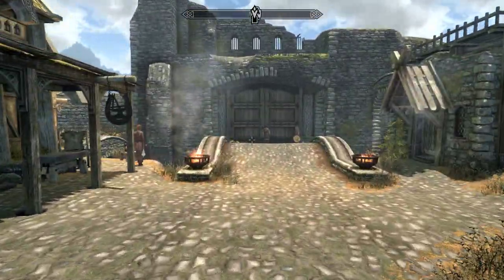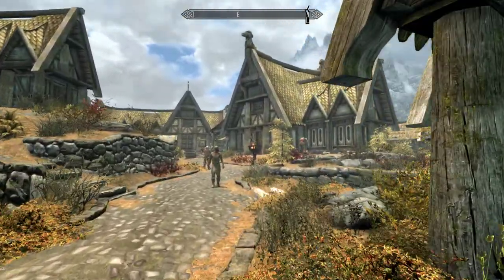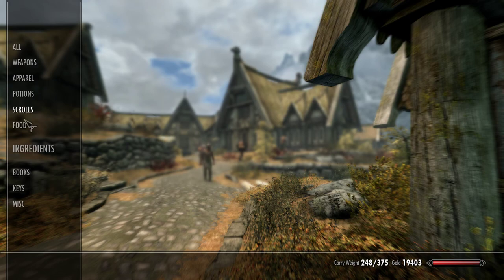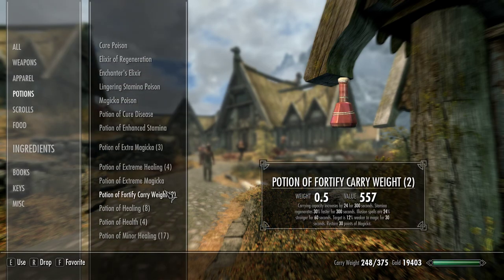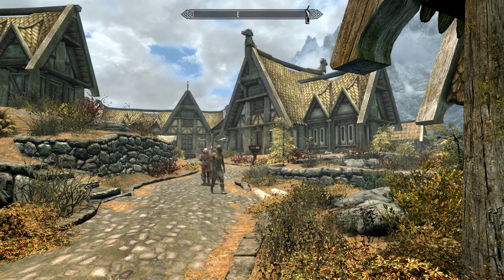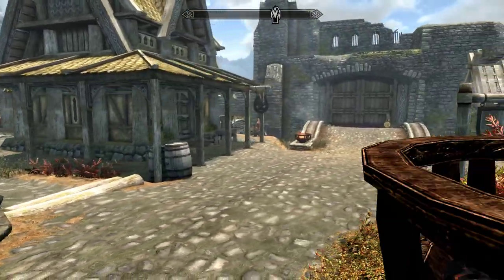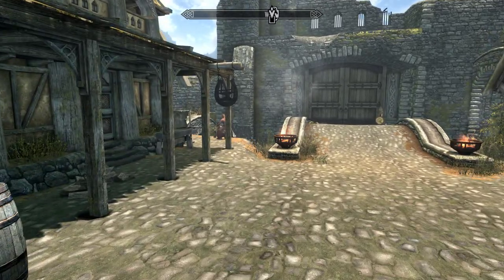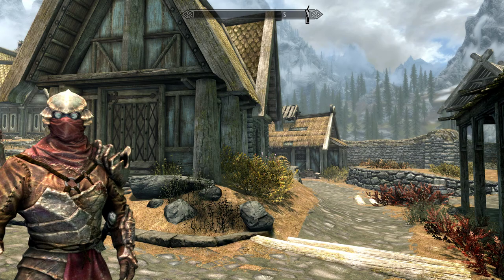That's an easy way for you to get ingredients and make good potions to level your alchemy skill. These potions are going to sell for quite a bit of money — they're worth about 557 gold for me, and my alchemy skill is only at 40. That's quite a bit of gold and it's going to help you get money for your other crafting skills. Anyway, that's my Skyrim alchemy guide — thanks for watching, goodbye.